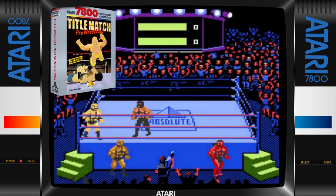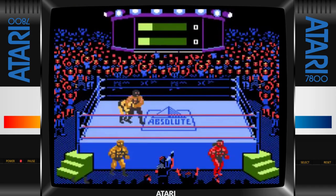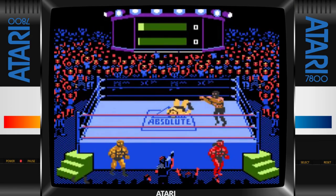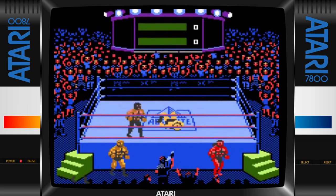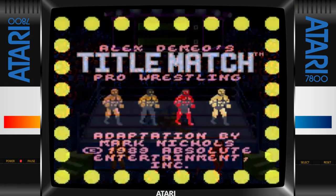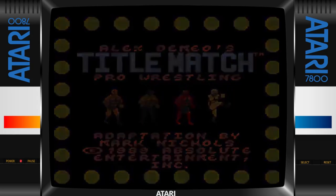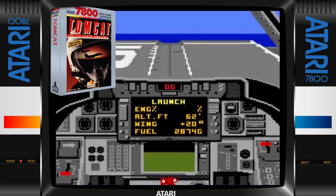This seems quite good to me as well — nice and frantic. I love the way you can just body slam to the floor. Look at the graphics, the people in the audience. I think this might be an exclusive for the 7800 because I've not seen this on any of the other 8-bits. I really like this — Title Match Pro Wrestling — it's got a lot going for it and reminds me a little bit of Rock and Wrestle on the Commodore 64.